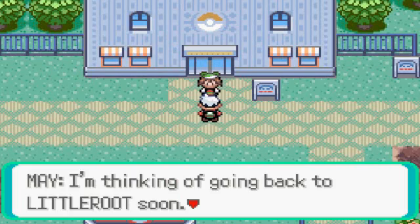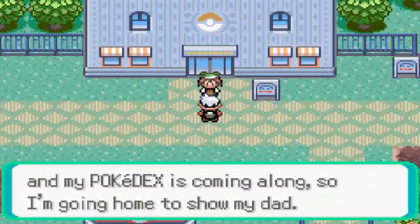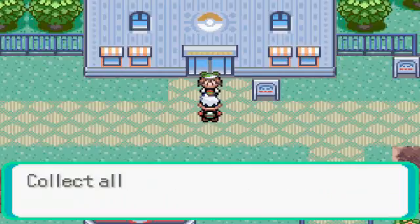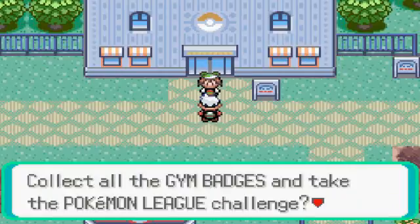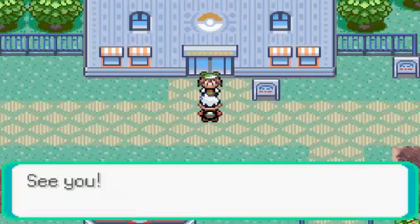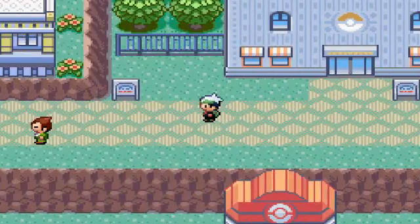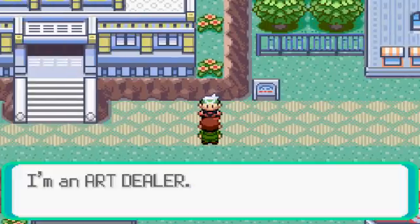May says she's going back to Littleroot soon — she's caught a decent group of Pokémon and her Pokédex is coming along, so she's going home to show her dad. What am I going to do? Collect all gym badges and challenge the Pokémon League. She flew away — did you see that?